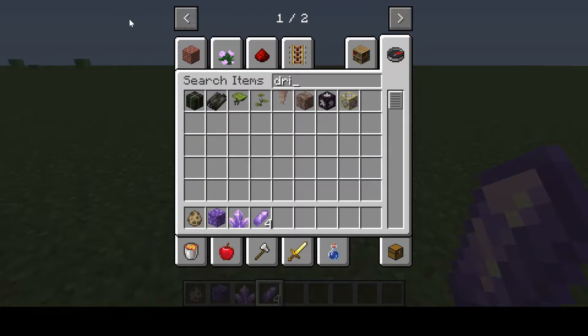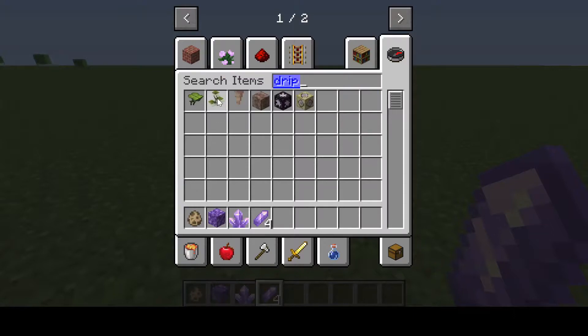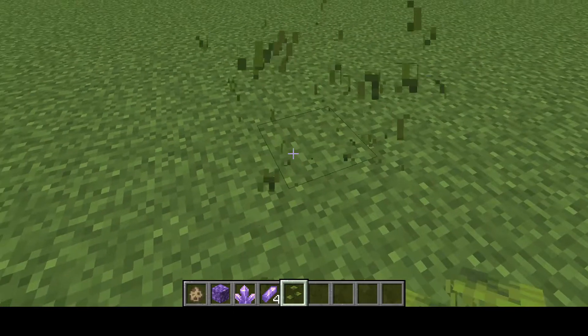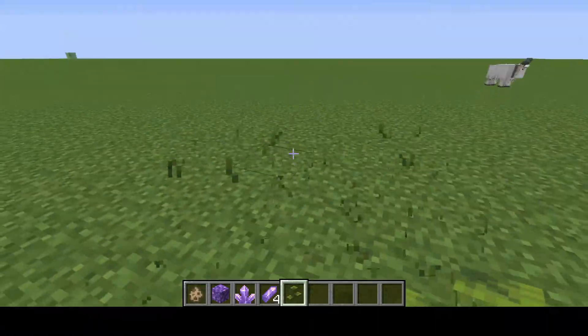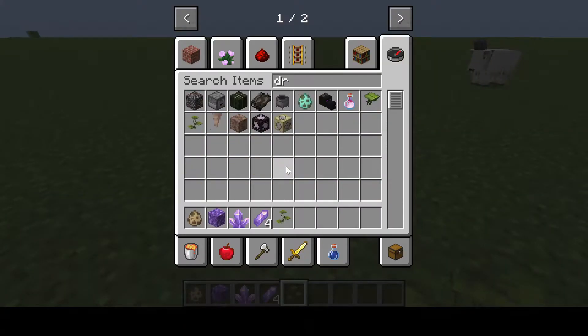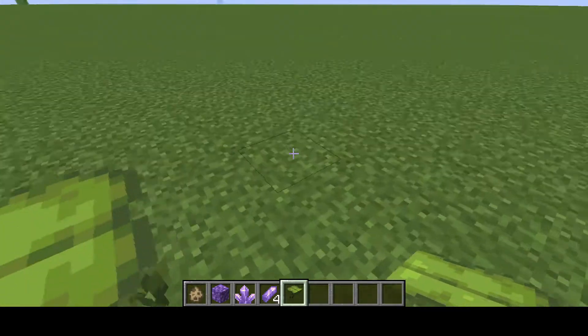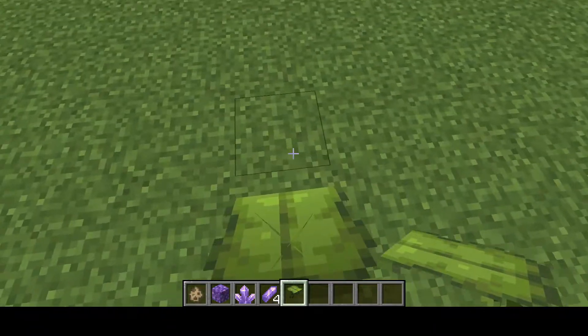Drip leaf stuff — so we have drip leaf. I'll get the large drip and small drip. Oh, it breaks immediately. I guess we'll just go for a big drip leaf then. Boom! And this was the one I saw in Minecon Live 2021.